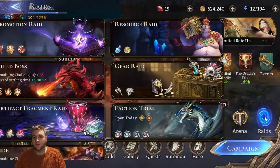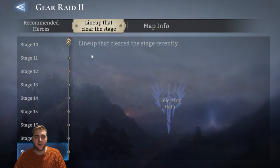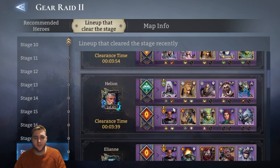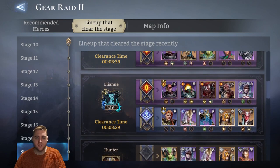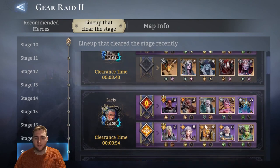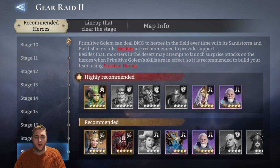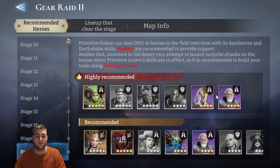One of the best things you can do is go to the Gear Raid guide section in-game and check the lineup that clears each stage. You can see what your friends and other players have done. Baron is great, Salavik is great, Wenaga and Midan are the two AoE healers, Vortex is also good. It's just a good idea to see what other people are using. In general the recommended heroes are a lot of tanky fighters, a lot of tanky defenders, and a bunch of AoE healers.